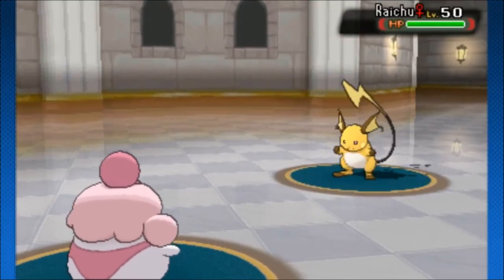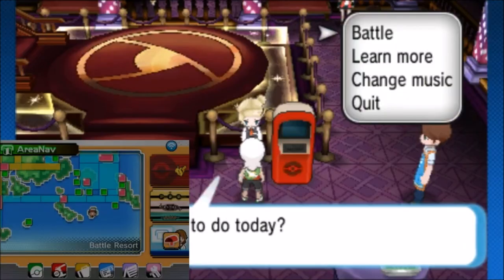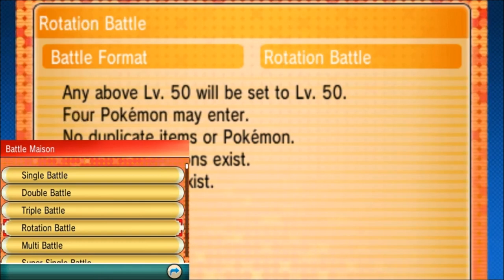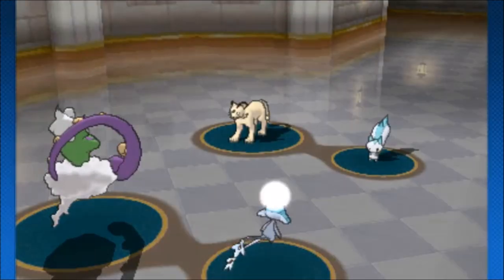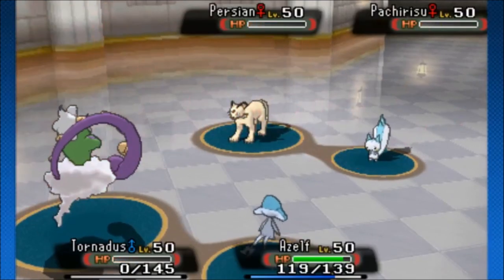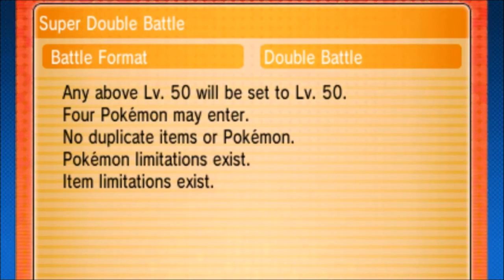The goal is to also try to get a 50-win streak in the super format of your choice. At first glance, you might notice there isn't a super format when you first do it — there's just regular singles, doubles, triples, etc. What you need to do is complete one of these regular formats and get a 20-win streak. This is actually really easy; the Pokemon aren't really fully evolved and you're not going to get the toughest battles. Once you do that, it'll unlock the super version of that battle format, and then at the 50th win streak, that will give you the ultimate challenge against the Battle Chatelaine.